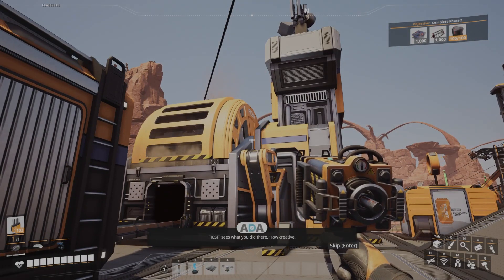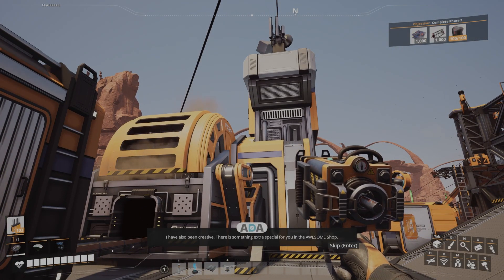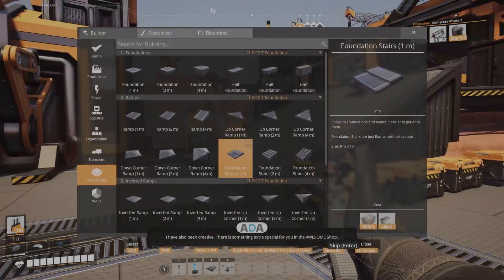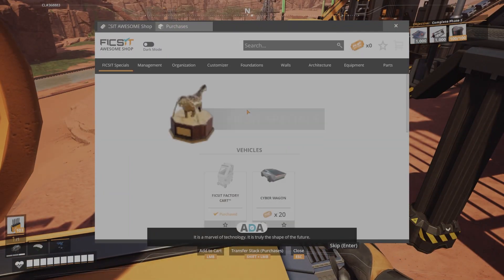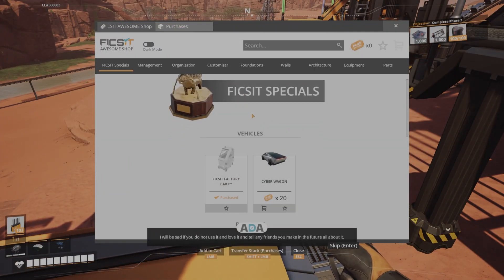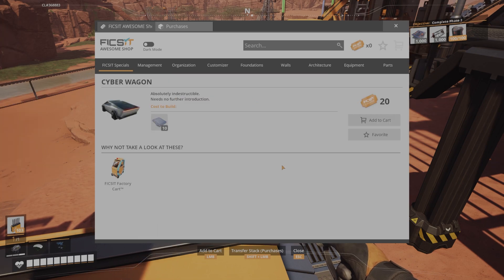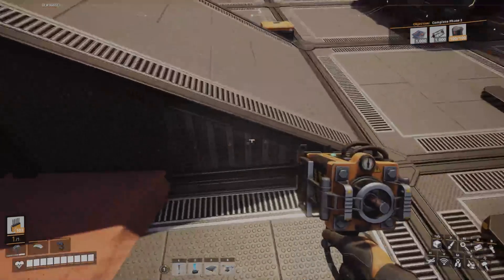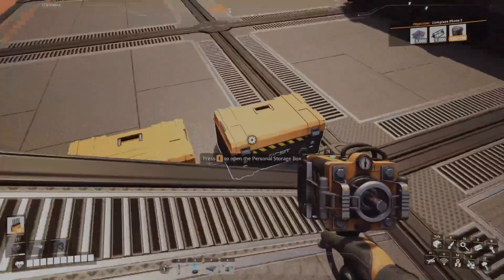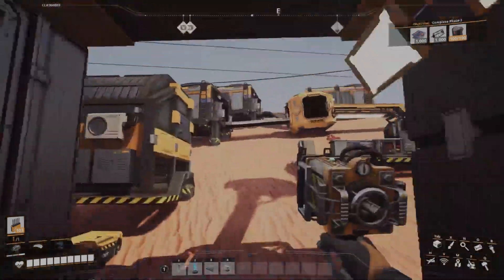'There is something extra special for you in the AWESOME Shop — it is a marvel of technology, truly the shape of the future. I will be sad if you do not use it and love it.' Cyber Wagon — it's basically a cyber truck! Why does this game have a cyber truck? I have 17 coupons — I am only three away from a cyber truck!